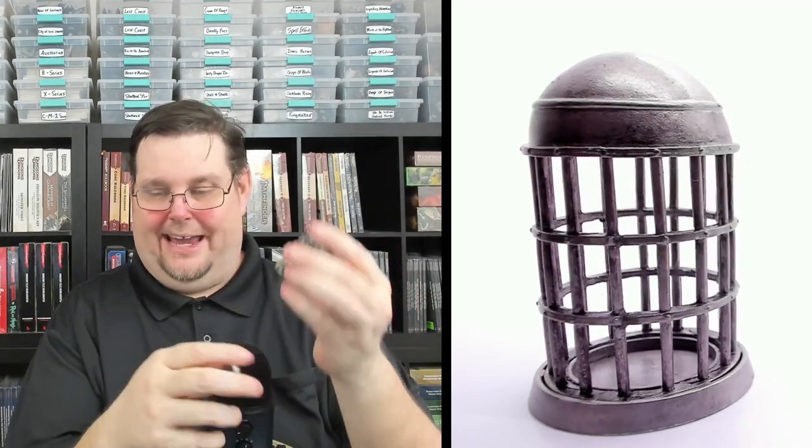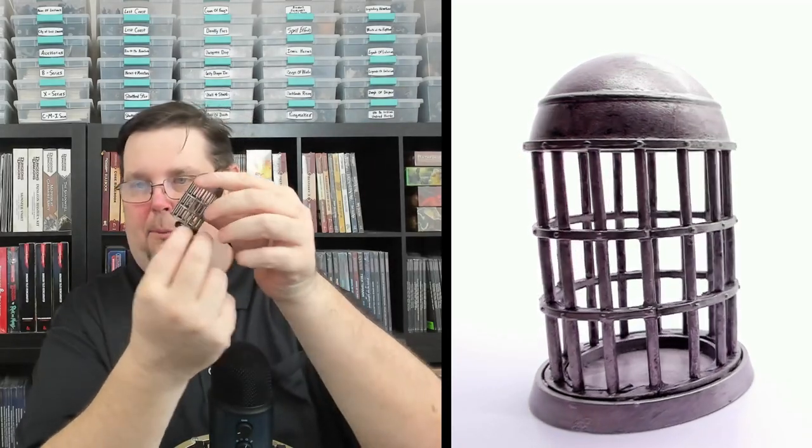Another great terrain piece is the Cage. This is really cool — unfortunately there's no door, but the bottom does come off so you can place a narrow miniature like the Doppelganger inside. Then the bottom just snaps back on and you can put this in your dungeon for players to see. I only got one of these, but it would have been cool to get two — I might even buy an extra one.